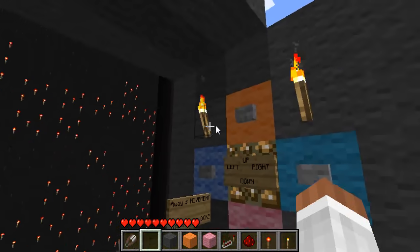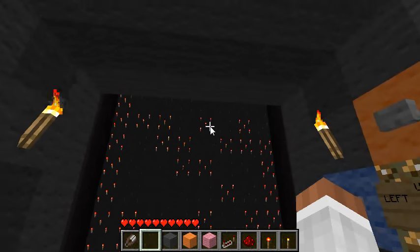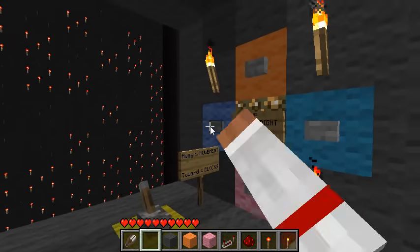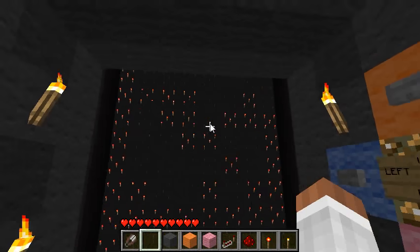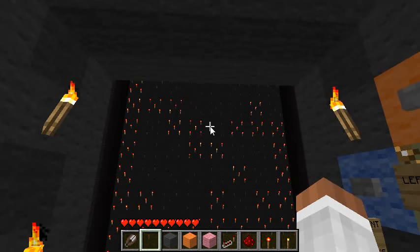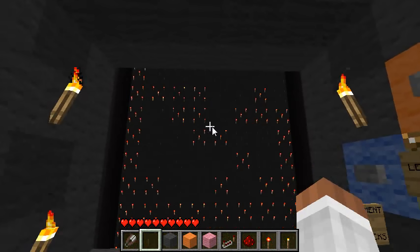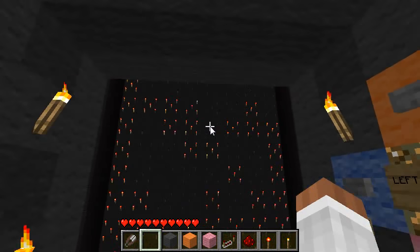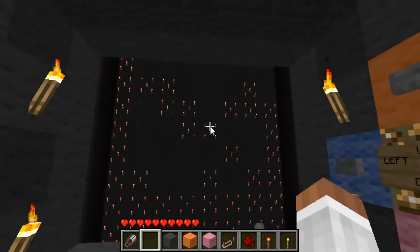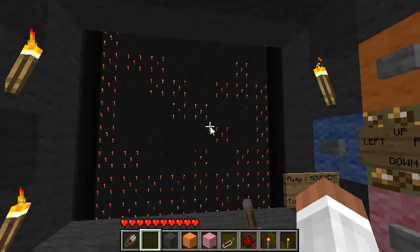And I can jump up, and then fall a little bit down, then move to the left. And that's kind of how you go upstairs. So there are two ways of going vertically: there's the jump-and-move-over, where you go upstairs, and then there's the ladder formation. So yeah, this is Minecraft in Minecraft.